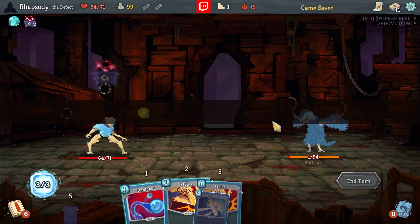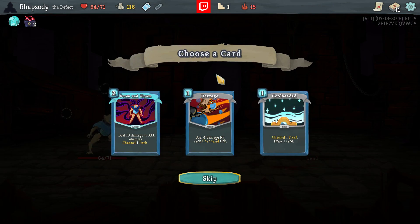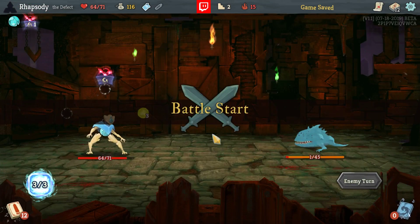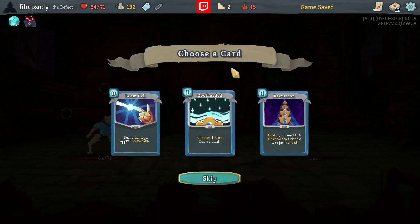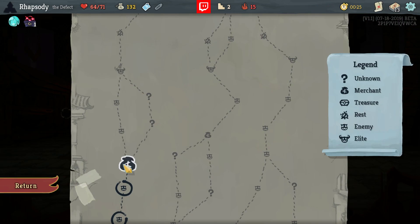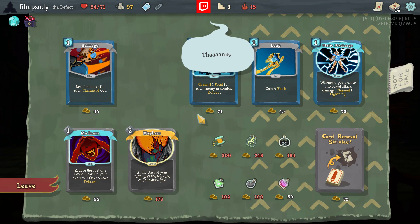Let's get one free Elite here. Power Potion's great. Doom and Gloom really early — we're off to the races now. Cool Headed as well, damn. It's a second Doom and Gloom; it's way too much.